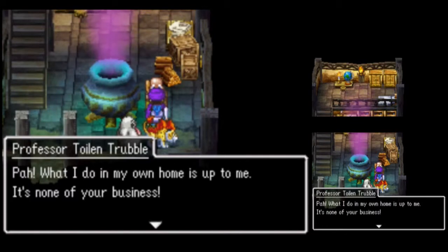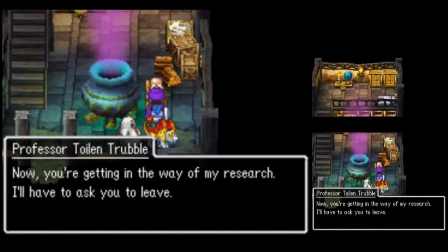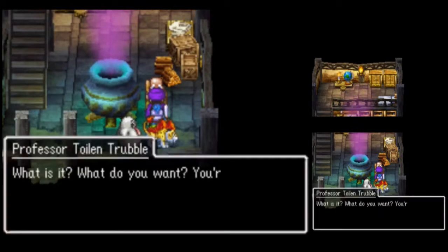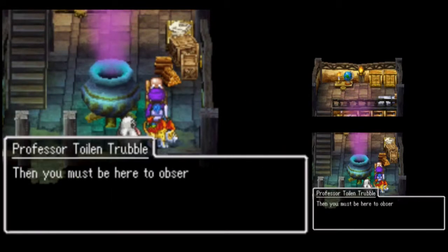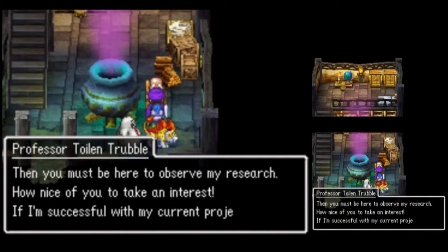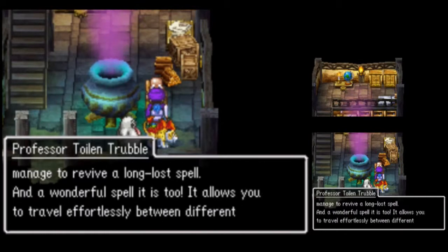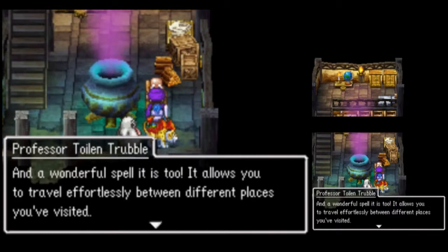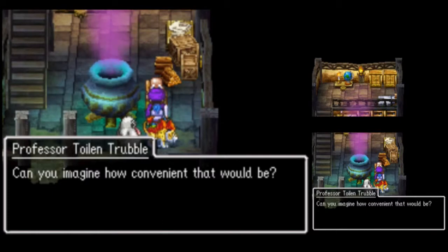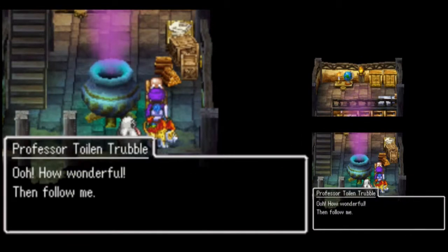What I do in my own home is up to me. It's none of your business. Now you're getting in the way of my research — I'll have to ask you to leave. Actually, we're not. Then you must be here to observe my research — how nice of you to take an interest. If I'm successful with my current project, I'll manage to revive a long-lost spell, and a wonderful spell it is too. It allows you to travel effortlessly between different places you've visited. Can you imagine how convenient that would be? Yes, I can. Are you willing to help me out with my work? I certainly am, sir. How wonderful — then follow me.